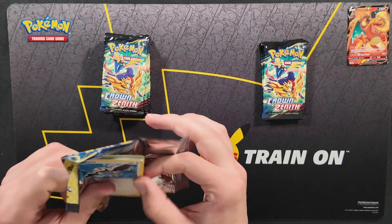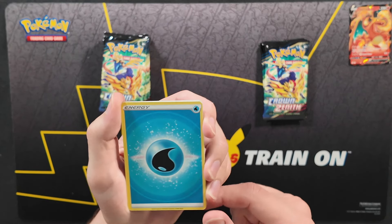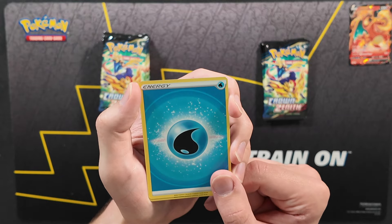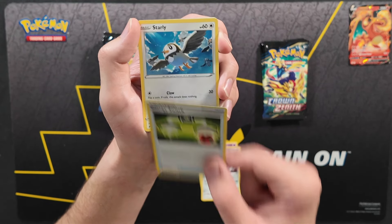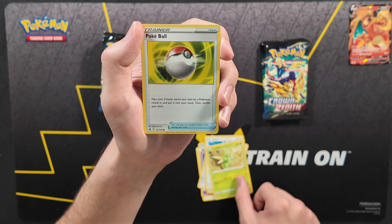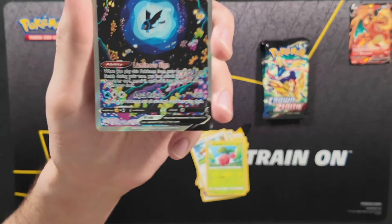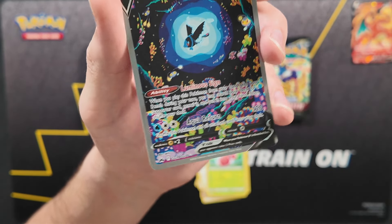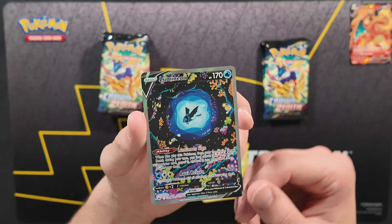Let's see if the even-numbered packs can keep having something good. Let me know your favorite cards from Crown Zenith in the comments below. Water energy in the front, followed by Dusclops, Metang, Energy Switch, Starly, Scyther, Pokeball, Yungoose, Cherubi — and a Lumineon V! One of the cards Kaylee was looking for in Crown Zenith, pulled from the Galarian Gallery. Look at that awesome artwork. The card in the back was another Snorlax, but we got the rare card we were looking for.